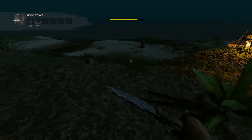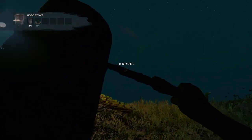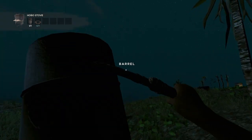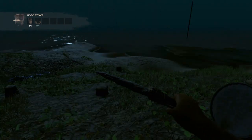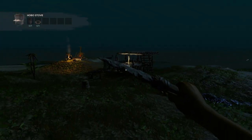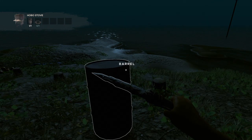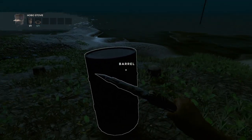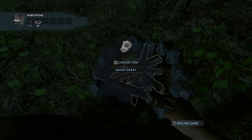Now I need the barrel. Those barrels you can find in shipwrecks around the map — they're not so hard to find. I'd call them buoyancy devices: it's the barrel, the buoy balls, and you also get the tires — they count as buoyancy objects that float in the ocean. This one is the hardest to find in my opinion. Just place it next to your fire.